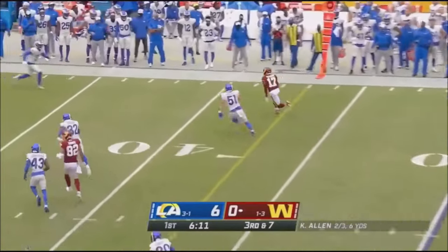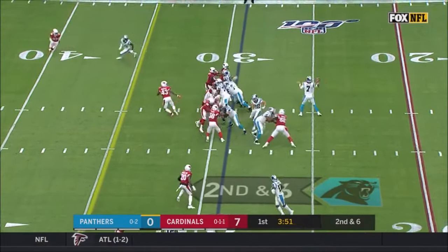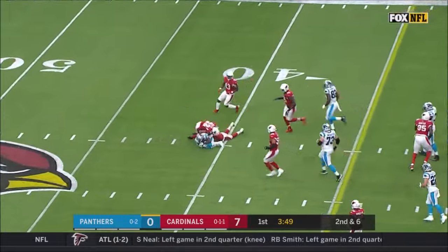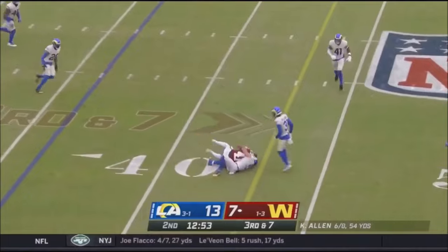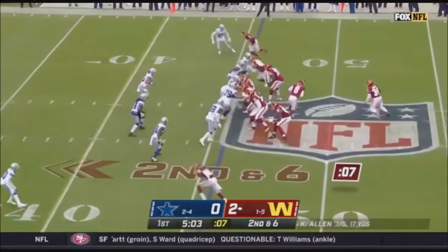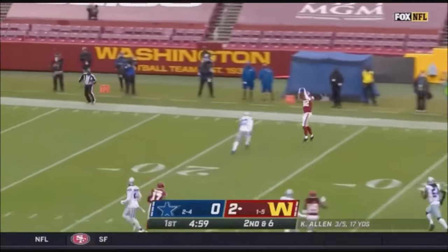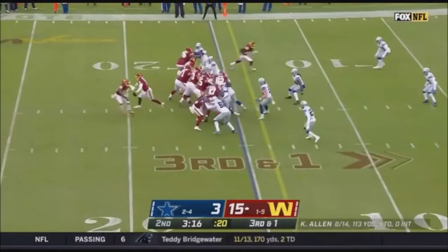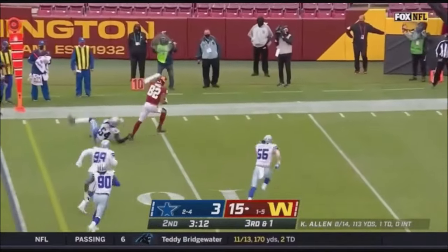Able to catch it — McLaurin, there's the top target. The second-year quarterback Kyle Allen takes the handoff to McCaffrey. Washington two for three on third down. Pressure coming — McKissick tackled. Allen steps up, floating one for Logan Thomas, and the tight end hangs on. On third and one, they fake to Barber — it's play action — it is a first down to Thomas.